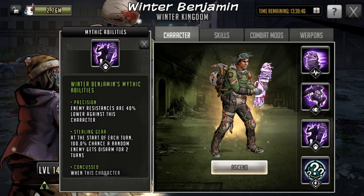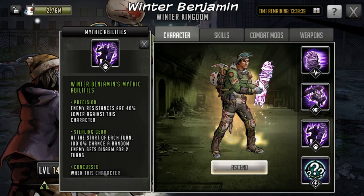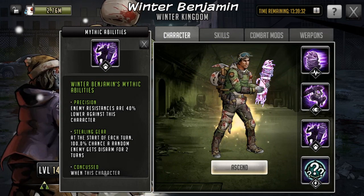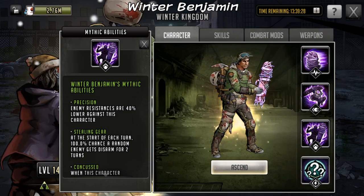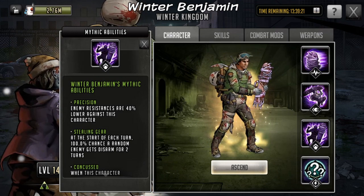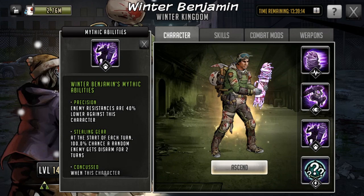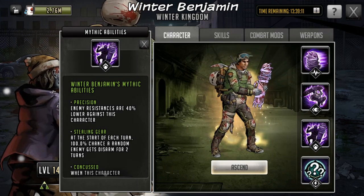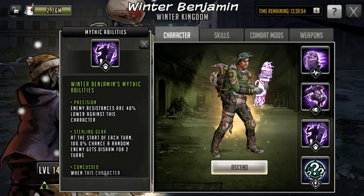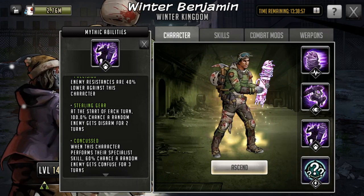Next up, Winter Benjamin's mythic abilities — his passive skills. First is Precision: enemy resistance is 40% lower against his character, so for basic attacks, rushes, signature moves, anything that can apply an effect or crit, he'll effectively have a 40% higher chance of doing that. Then Stealing Gear: at the start of each turn, 100% chance a random enemy gets disarmed for two turns. This is really nice because it's guaranteed and can add disarm to teams that didn't have it before — and it obviously works together with Precision's resistance reduction.